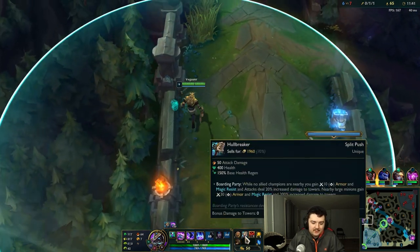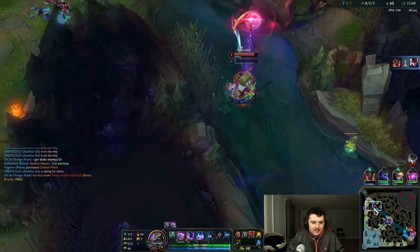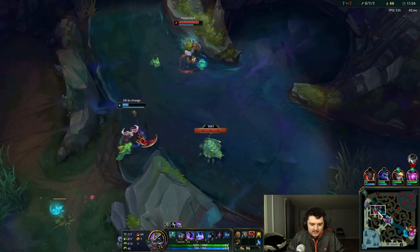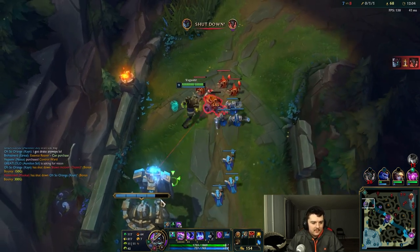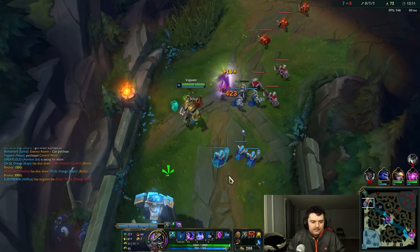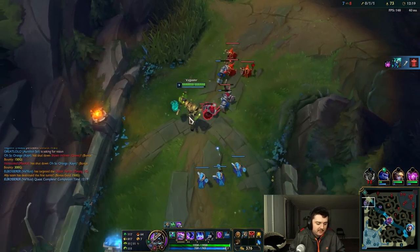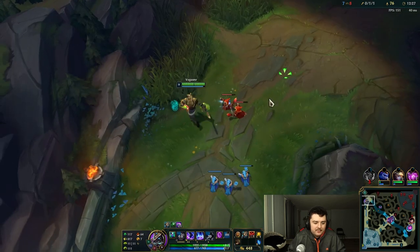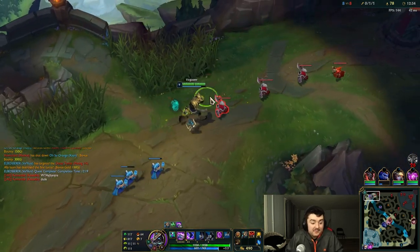I've got 160 gold — that's two control wards. If you ever have more than 75 gold when leaving base, you want to get a control ward or two. Now we have Hullbreaker. Quinn is five kills ahead and we have zero kills, but guess what — we're stronger than Quinn now when we're alone, because of the extra magic resist and extra armor from Hullbreaker. You see this little symbol here to the left of my champion? That means I get the bonuses. When a friendly champion shows up, that symbol disappears, meaning I don't get my bonus magic resist, armor, and damage to turrets. Now that we have Hullbreaker, we want to destroy this turret as quick as possible and get these last two plates.